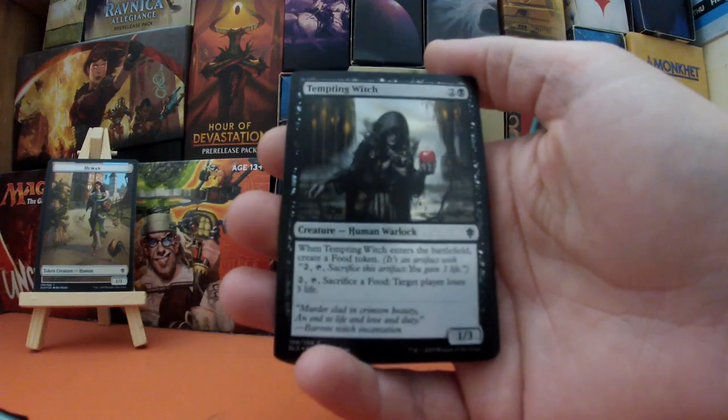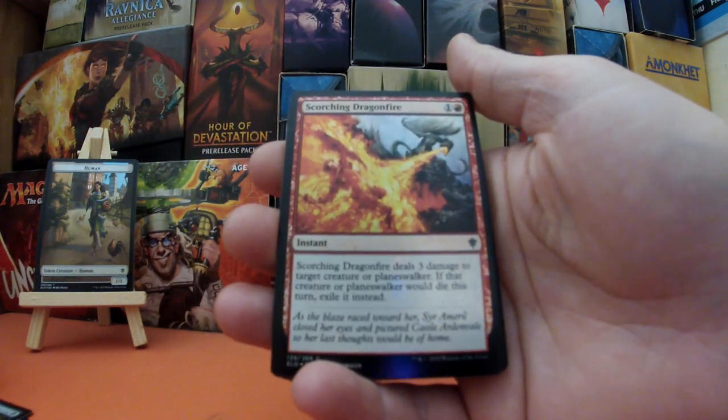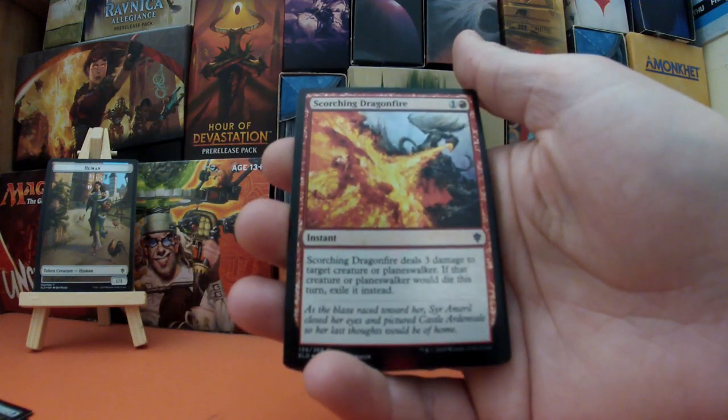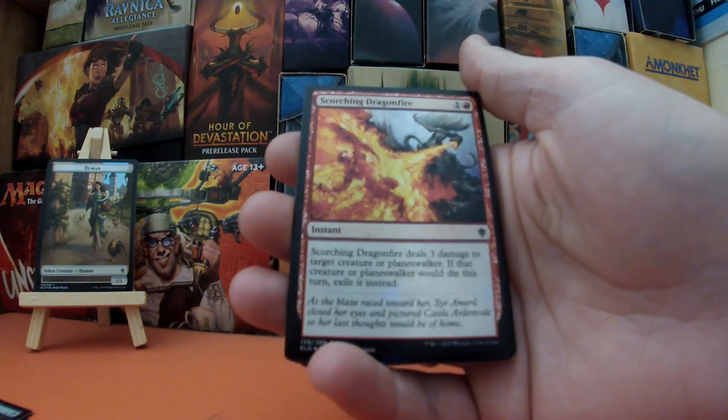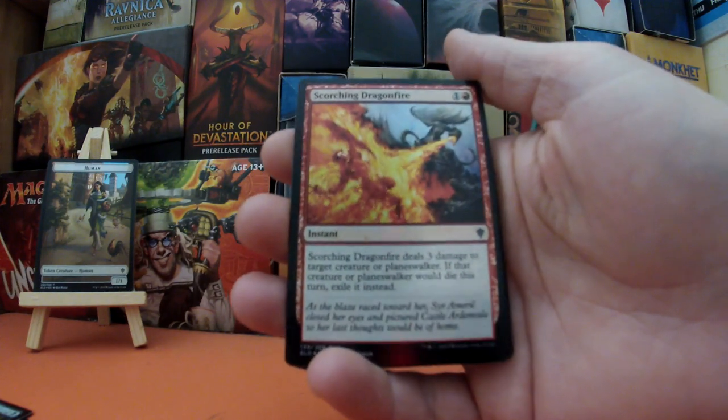Followed by an instant: Scorching Dragonfire, one and a red. It deals three damage to target creature or planeswalker, and if that creature or planeswalker would die this turn, exile it instead.